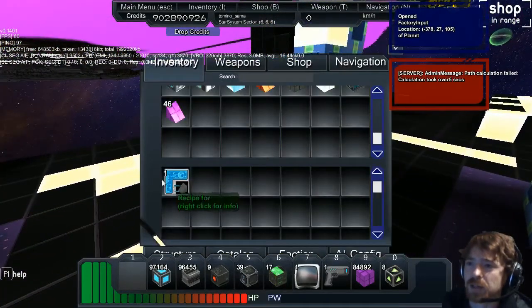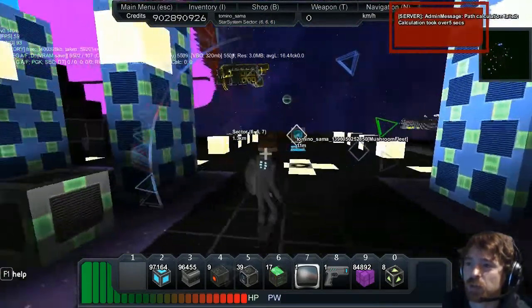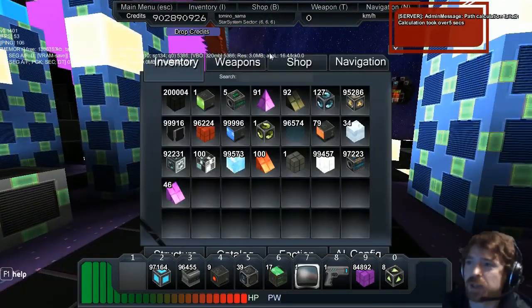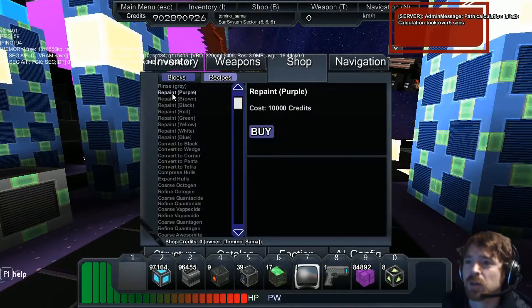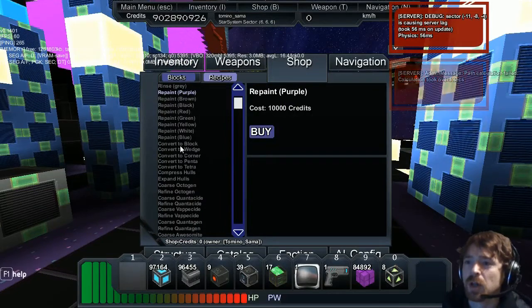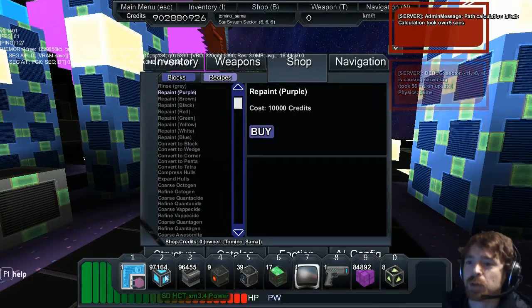And then finally this one produces a wedge from a grey hole. You can also obtain all of these from the shop — push high, go to the shop, and then you can see you've got rinse and repaint in all the different colours. I'm going to buy one of those — repaint purple real quick.